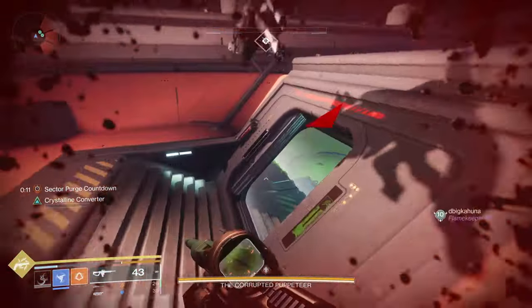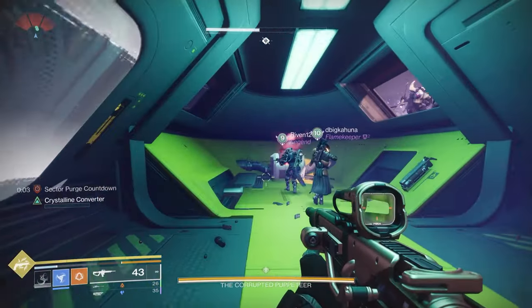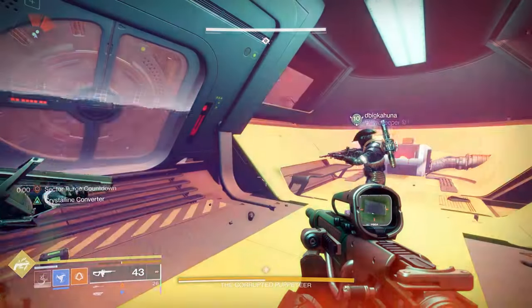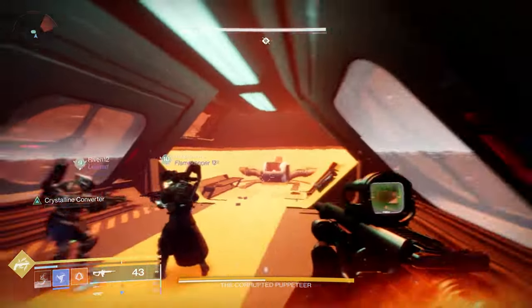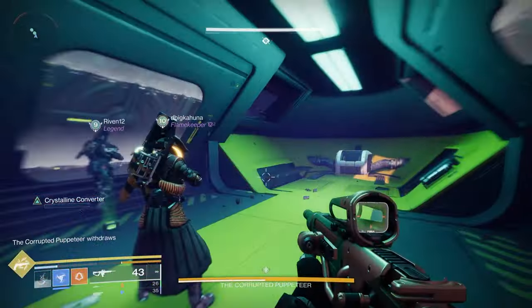Once that's complete, pick up the bomb and take it to the center area. Make sure everyone's in because you have a timer that will wipe everyone. What will happen is it'll purge the room — you'll see some burning effect outside of the room but you'll be protected. Once this is complete, you'll notice that half of the shield for the boss is down.